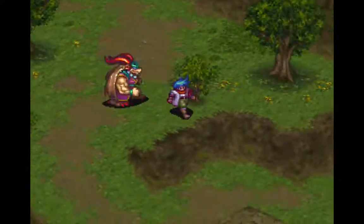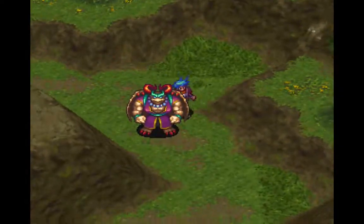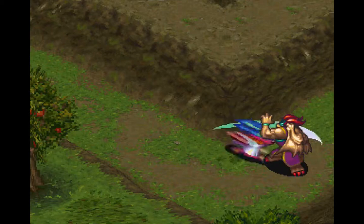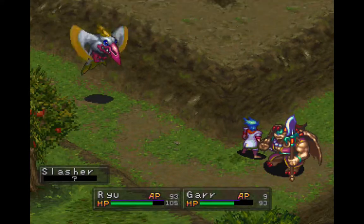Let's just move along here. The path is, for the most part, pretty linear. I'm trying to see if I can make it up there and get that chest. Now we've got a new enemy here, the Slasher.